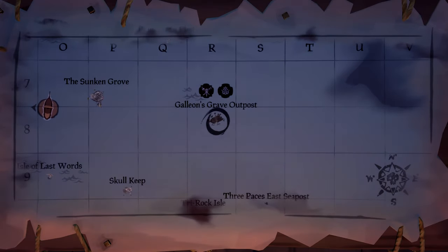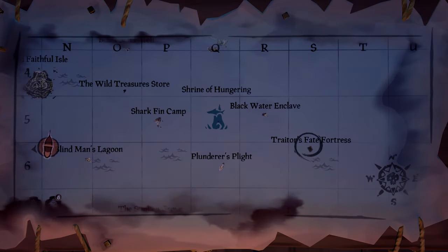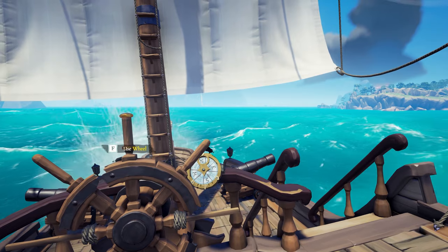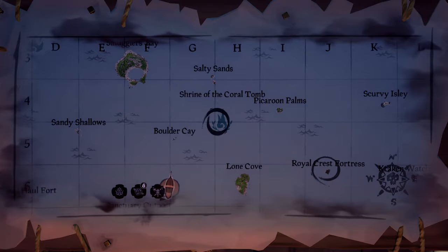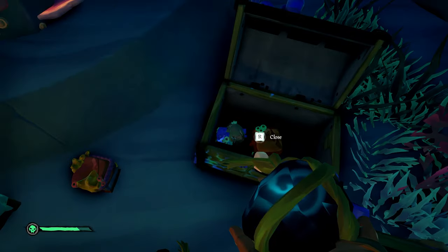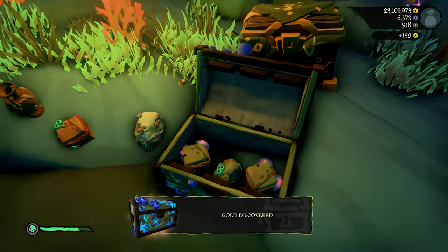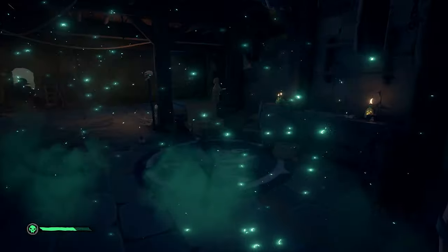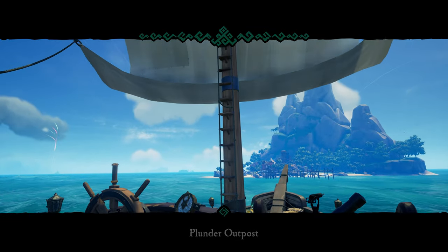Before you set sail from your initial outpost, I would recommend planning out as much of your route ahead of time as you can. The choice is really yours in terms of how you go about your voyage. Oftentimes traveling between outposts you'll pass near treasuries, shrines, and sea forts, which are all great options to get some quick loot while you're collecting more commodities. You could also run voyages, complete world events, or sneak in some PvP on unsuspecting victims, all the while stopping at outposts along the way.